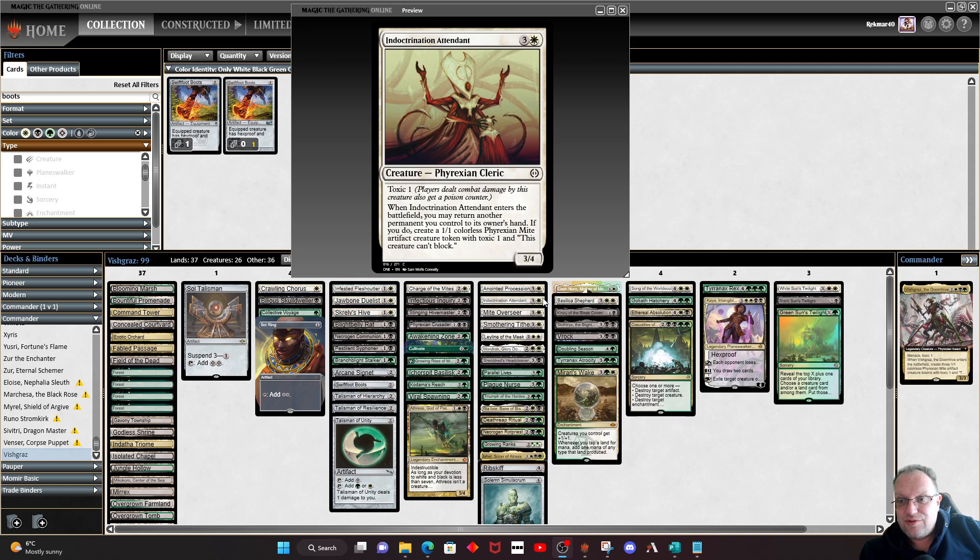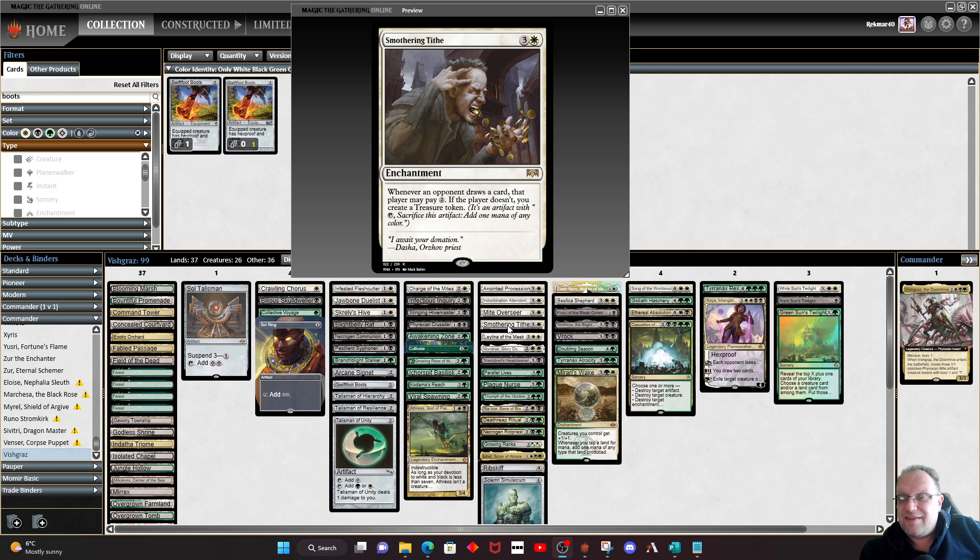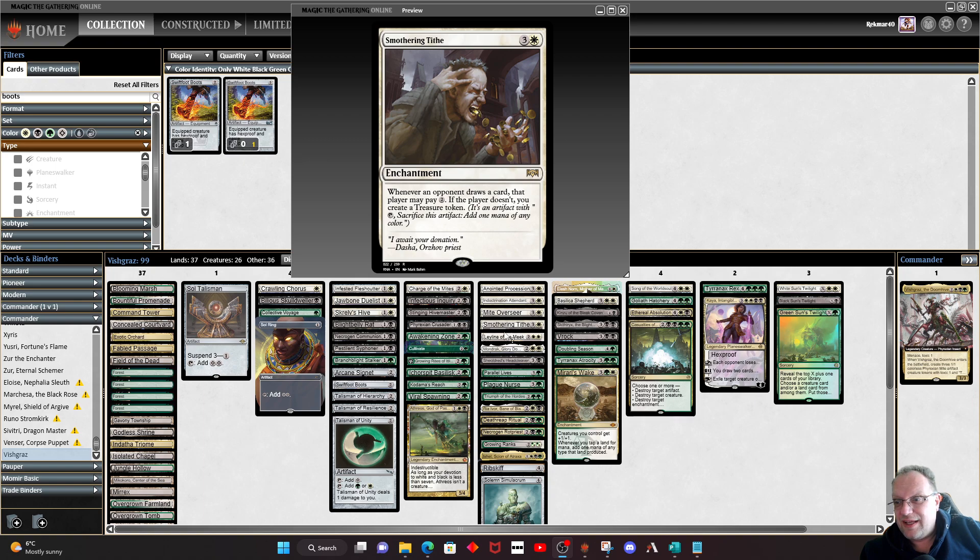Indoctrination Attendant is also here — you can return something like a Sol Ring to replay it and get the extra mana, and it gives you a mite. The Mite Overseer is here — as long as it's your turn, creature tokens you control get +1/+0 and have First Strike. That really helps your mites punch through. Its abilities cost 2 life and 3 mana, or white and 3 mana to get another mite. Yeah, I can cope with that. Smothering Tithe — I've had to play it in this deck; we need the mana ramp and the treasure tokens will help.